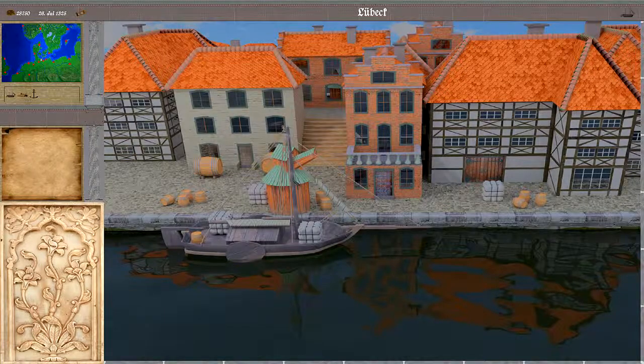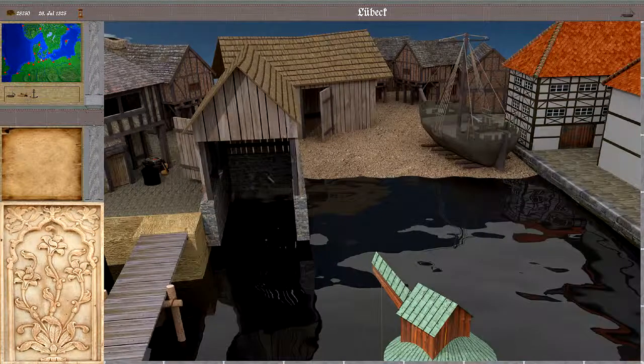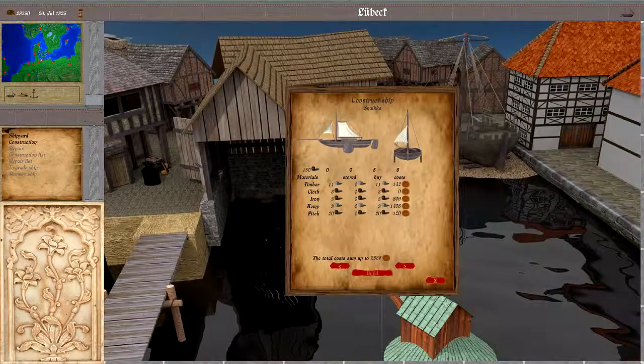Welcome to the seventh part of the open penetration tutorial series. My name is HotSST and I'm the main developer of the game. In this part we want to have a look at what we can do in the shipyard. To get there, click on the floor on the right left side here in the port scene and then into the shipyard building. Here we have the options that are available to us.